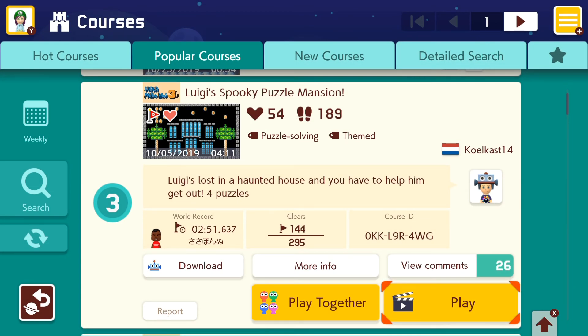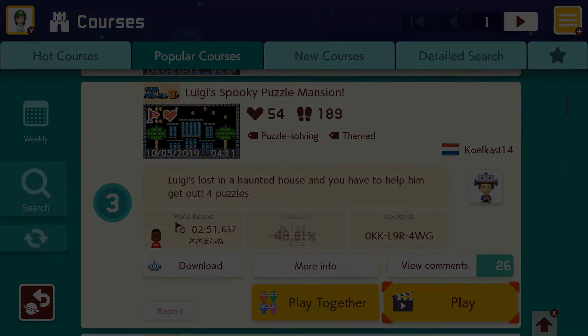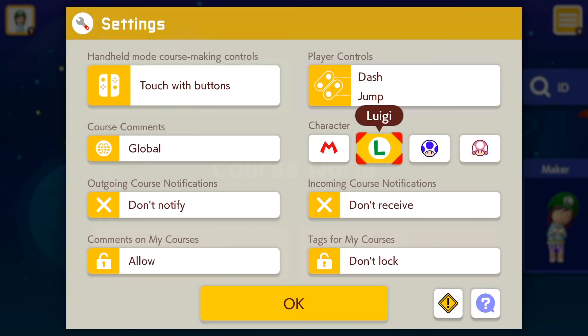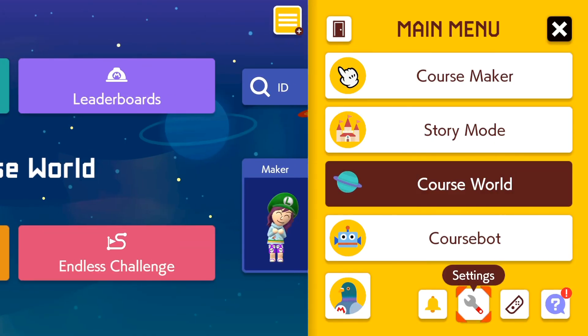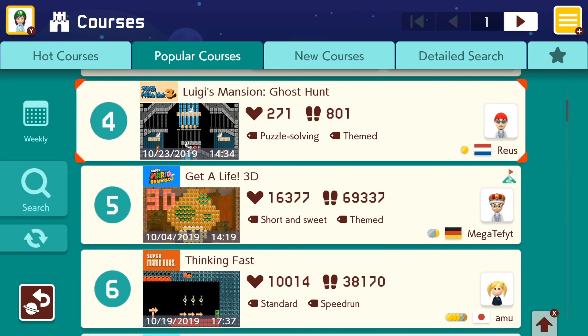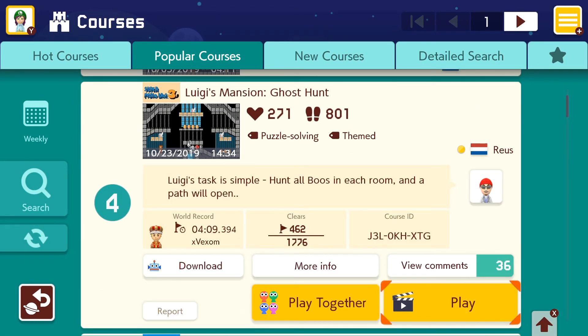I should have changed my character to Luigi for this. How do I change my character? Let me change to Luigi. With Luigi's Mansion 3 coming out, I think it's only fitting that we play as Luigi. I should have played as Luigi in that previous level. But alas — so for the Luigi's Mansion ghost hunt, we're gonna be playing as Luigi this time.